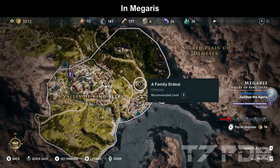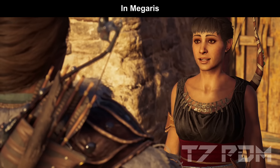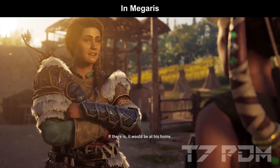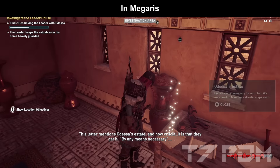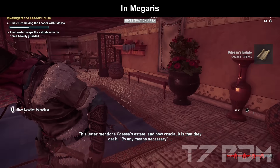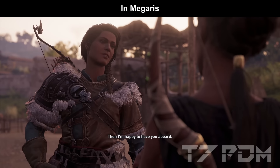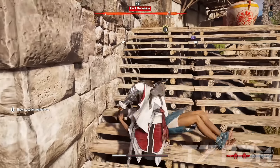Don't forget to do the Family Ordeal quest, which is unlocked by Odessa after you helped her in Cephalonia. Odessa will give us a very powerful bow for early game, which has hunter damage and headshot damage. Definitely use this bow before you reach level 15. At level 15 you can use the Bickern bow, but not before — the Bickern bow only works at level 15 and above.